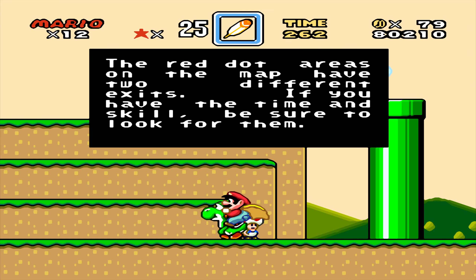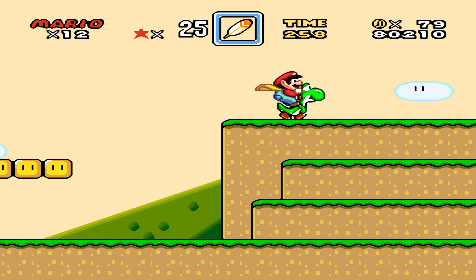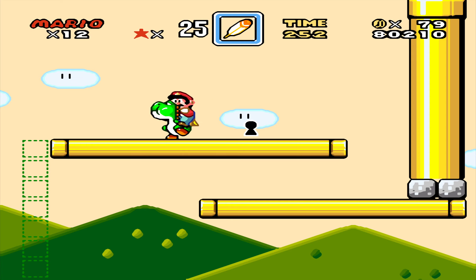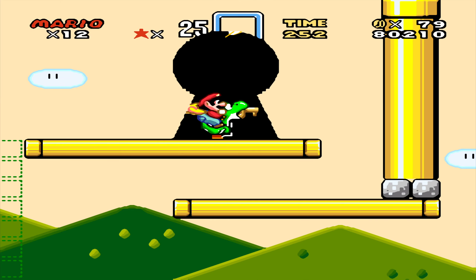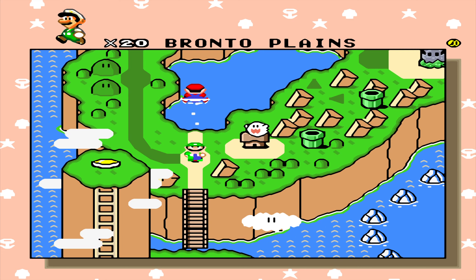I forgot what Toad even says here. 'Red-bound areas on the map have two different exits — if you have the time and skill, be sure to look for them.' Now, one thing that the game doesn't really tell you — although it should be kind of obvious — is that some fortress and ghost levels even have more exits, and you can't really tell if they have added exits unless you look it up. But don't worry, I'll be showing those off.